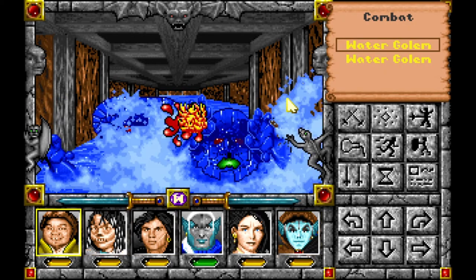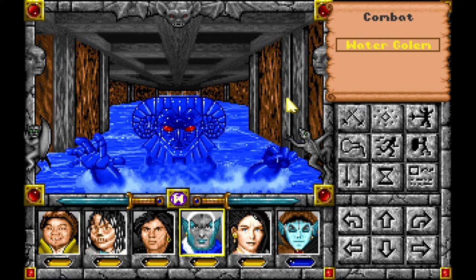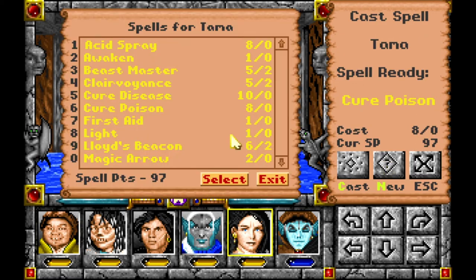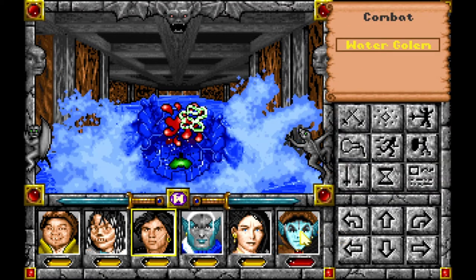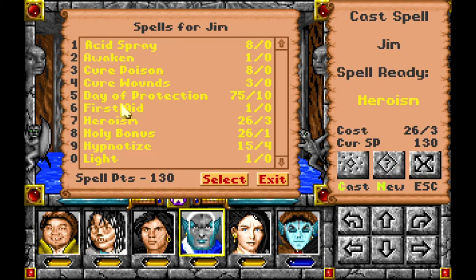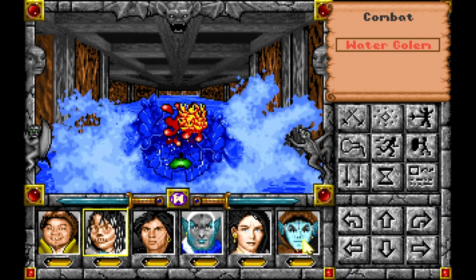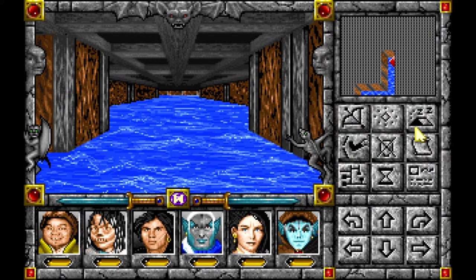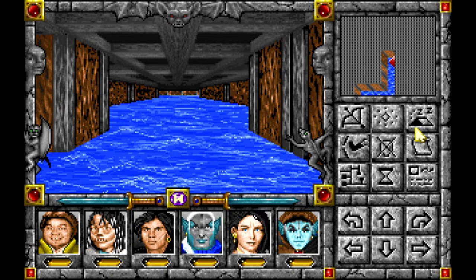Gotta go ahead and do some damage to them. Now somebody got knocked out - oh no. Go ahead and try - I gotta get that better cure, I keep forgetting to pick that up. Alright, so what do we got here? Nature's cure, I guess. Now can we finish this one off? She's down again. There we go - fifteen gems! That's not bad at all.